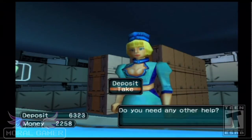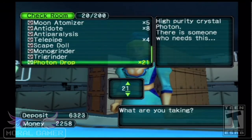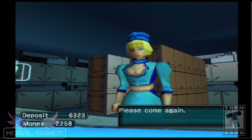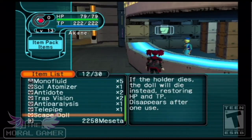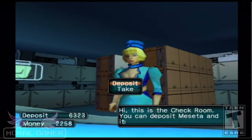Now you'll notice in my bank I've got a good 21 photon drops. Do I want to take one out? Yeah, I want to take all 21 out. No, let's take something like escape dolls — you want to take that out. So long as it's a stackable item — actually, I might have screwed up here because escape dolls are not stackable. Okay, my bad.